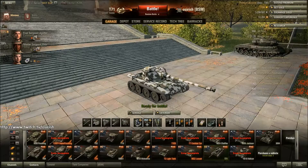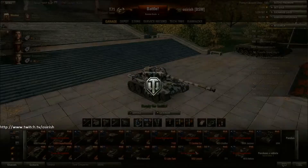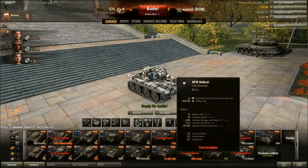My T71 crew jump between the T71 and the Locust, and they're both great tanks so the crew are progressing nicely. I've already mentioned the Jackson and the Hellcat - those are two tanks I have but don't have crews for.